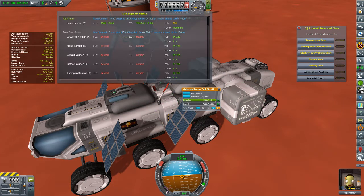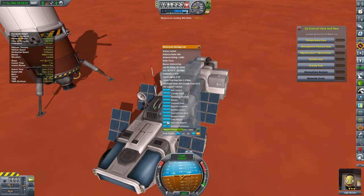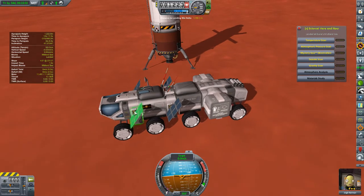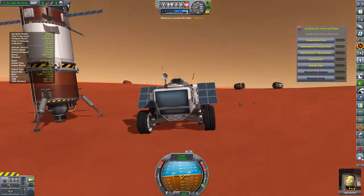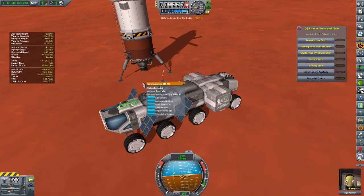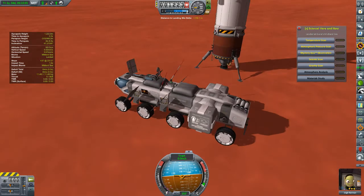We have a docking module, pop tents attached, and inside this service bay we have all sorts of science equipment which is very nice. We have a little container full of supplies for a good month or so on the surface. We have a geology lab, which is our most important piece — it's going to allow us to find the right place to set up our final base. We also have another container of supplies, the cockpit up front, solar panels, communications, a set of eight wheels for stability, and a better antenna dish to stay in communication at all times.